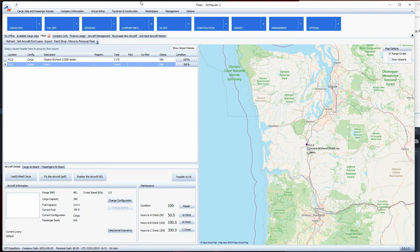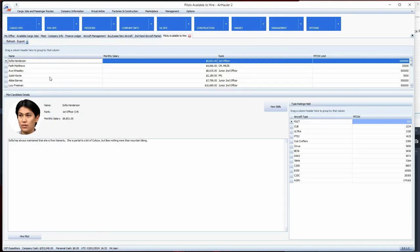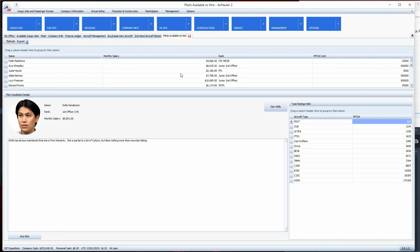Now the aircraft is at 100 percent condition, and I want to use it for adding an AI pilot. The last thing I wanted to cover is the crew marketplace. Let's go to the Marketplace and look at Crew. There's a whole list of crew members available - let me refresh this and do a quick scan.